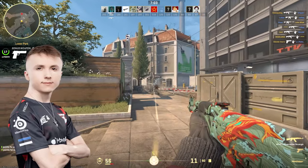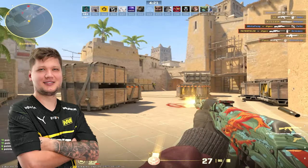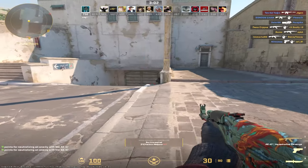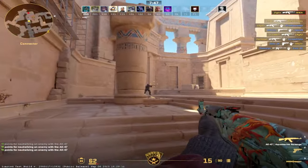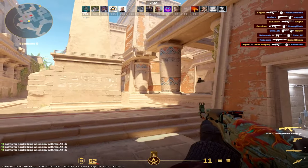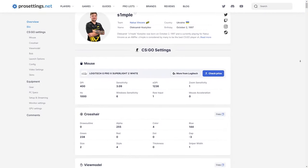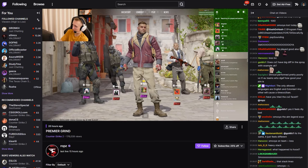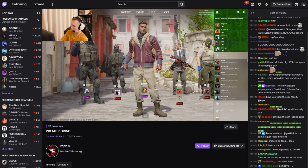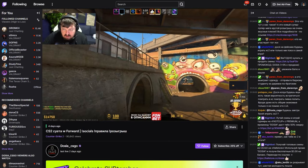I tried out 10 different settings from pro players in Counter-Strike 2 to find out who has the best one. For this test I'll be playing a deathmatch on each of the player's settings and will be changing their DPI, in-sensitivity, screen resolution, as well as the most recently used crosshairs. Since most of the websites that offer the list of settings are either outdated or inaccurate, I made sure to verify all information first-hand through the most recent Twitch streams to make sure everything is correct and up to date.